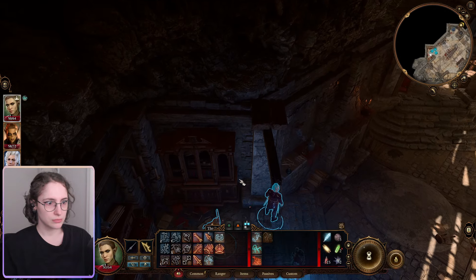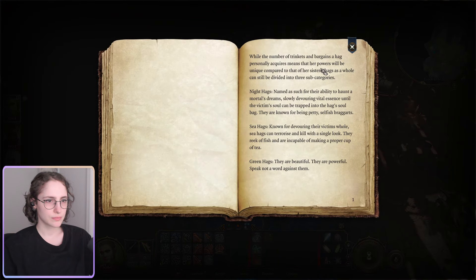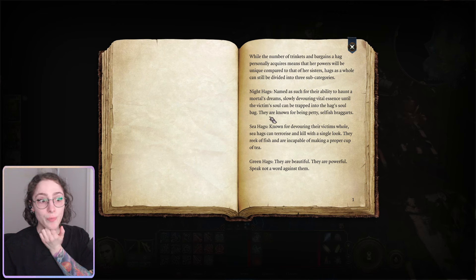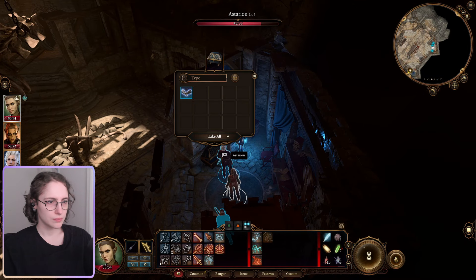Evil eye. Personal means their power will be unique compared to a sister hag. Night hags - the ability to hunt mortals' dreams, slowly devouring vital essence until the victim's soul can be trapped in the hag's soul bag. They are known for being petty and selfish. Sea hags - known for devouring victims whole, can terrorize and kill with a single look. They are beautiful and powerful. Green hags.